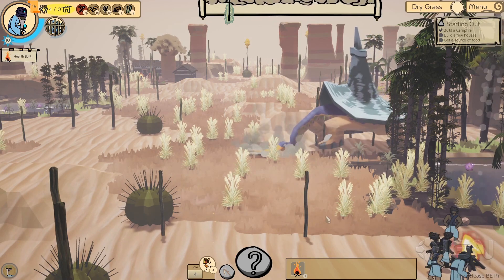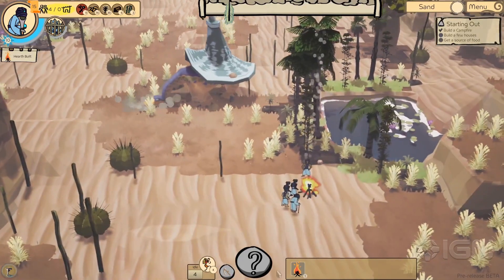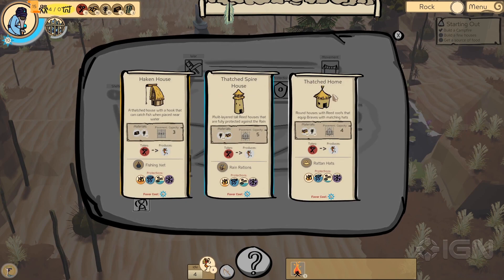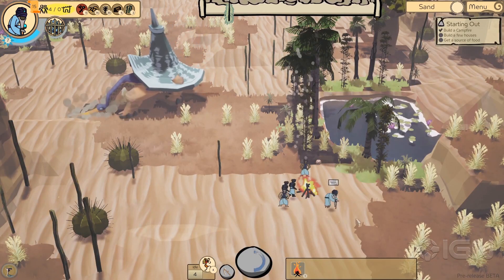He digs up the soil as he walks and crushes everything in his path. Technology in Cyinga is based around a procedurally generated technology tree. Each choice you make affects your options and gameplay down the line.